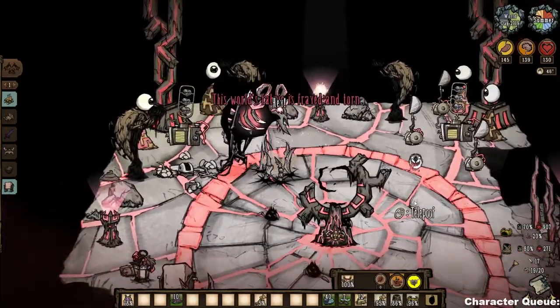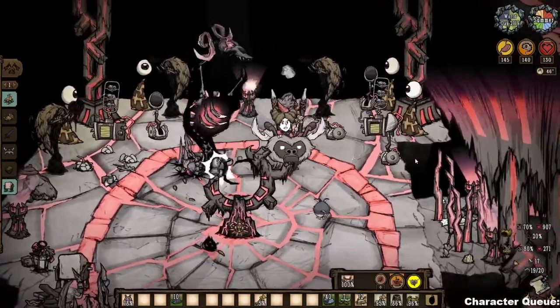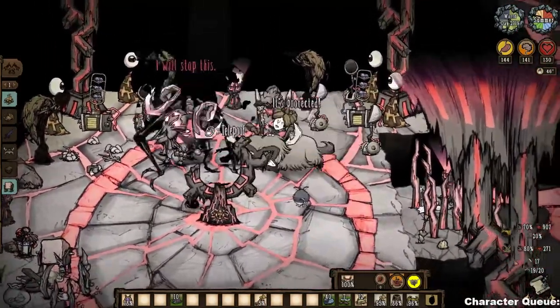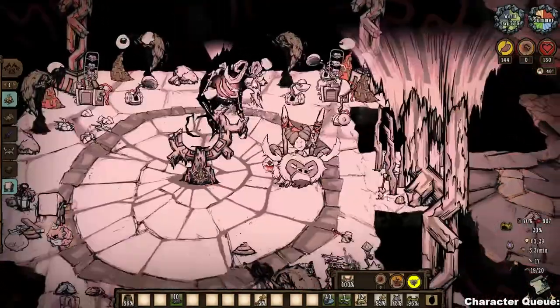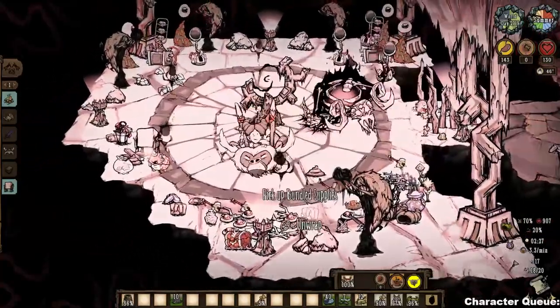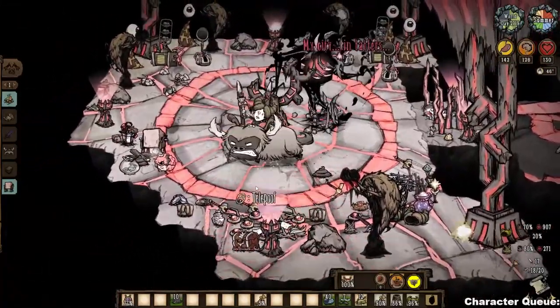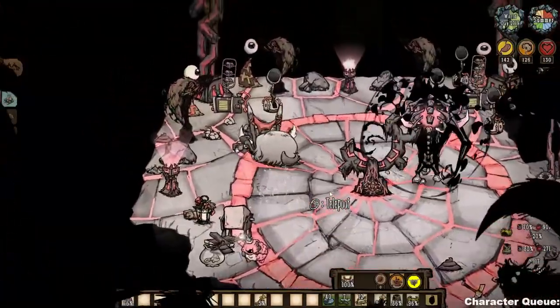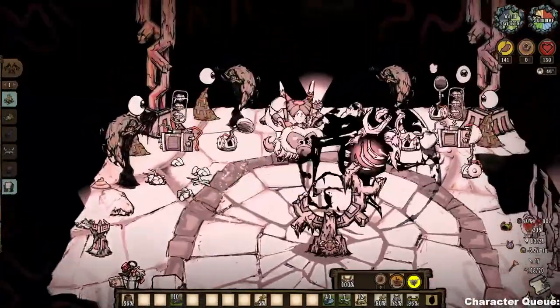One thing I found while researching: if you bring the Shadow Thorobill with you, he apparently can't do the bone cage attack on you. I haven't tested it myself, but it may be worth looking into if you've done this fight before. Thanks for watching and hope to see you in the next one.